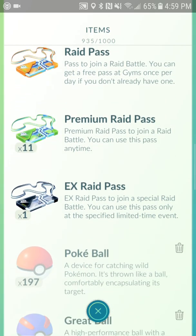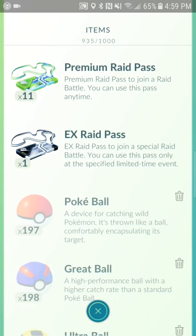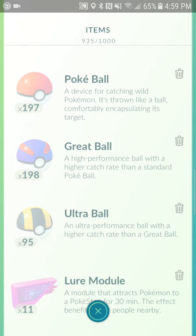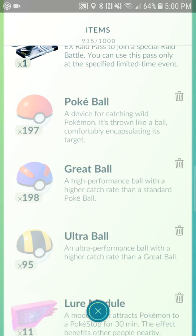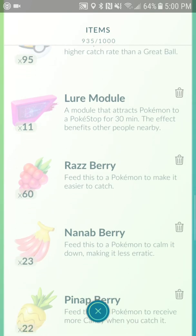I still have my raid passes — I got invited for the third time, so I'm definitely going to start doing raids again. Poké Balls: if you get over 200 and you're full on items, transfer like 20. Great Balls: if you get over 220, same thing. Ultra Balls: never transfer — just use them if you have to. I like to keep around 100 ultra balls, 200 great balls, and 200 Poké Balls.